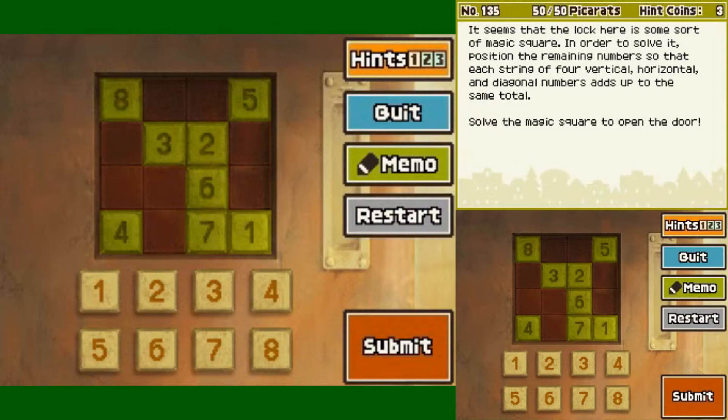Let's first have a look at what we've got. 8, 3, 6 and 1. Let's see. So 8... 11, 11, 11... 17, 18. So every single string will equal 18. Fair enough.